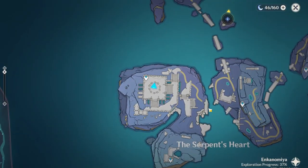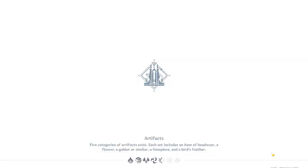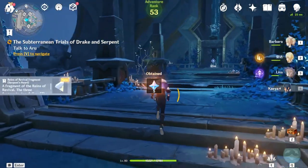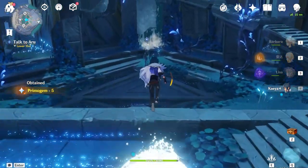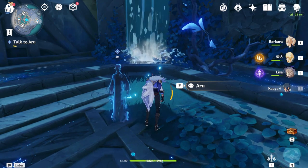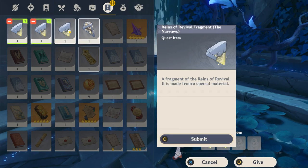After collecting that chest, we can go back to the actual mechanism that allows us to change the cycle. All you have to do is go back and talk to Aru and the main story quest will proceed. For spoiler reasons I won't talk too much about this. All you have to do is finish his dialogue and this underground basement area should unlock for you.